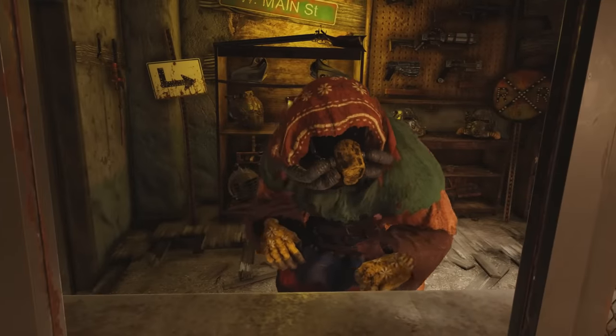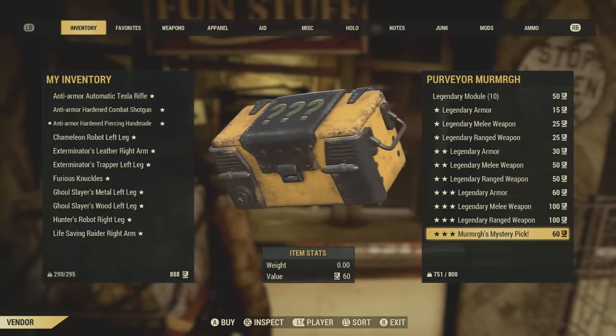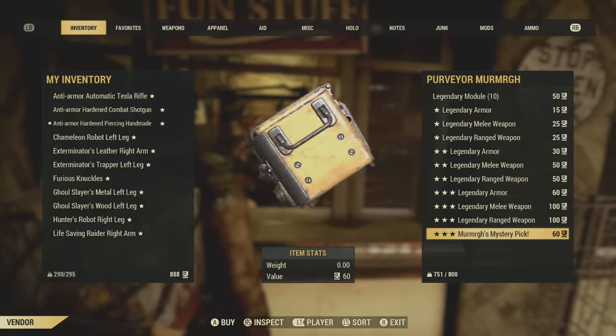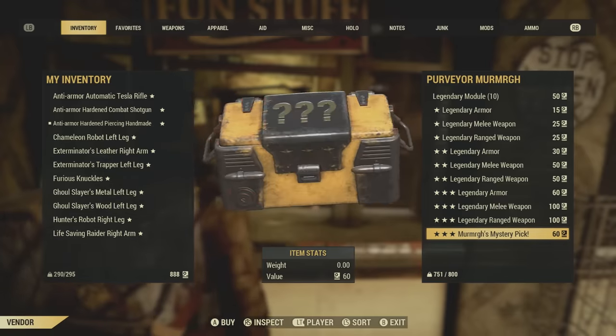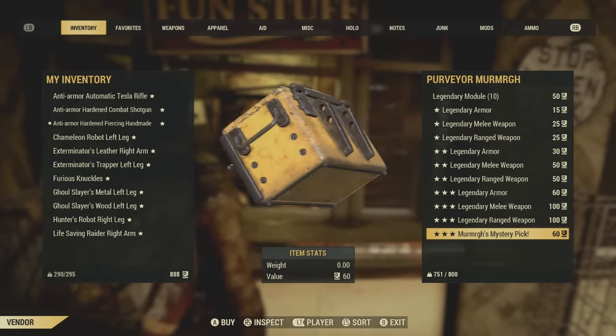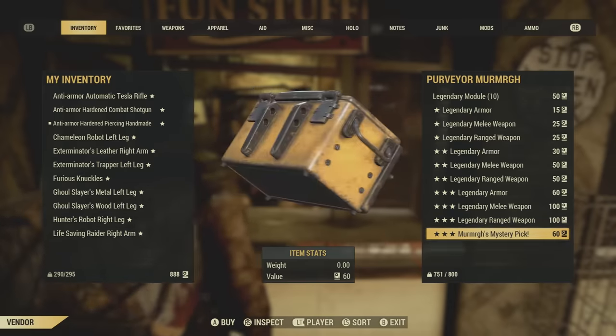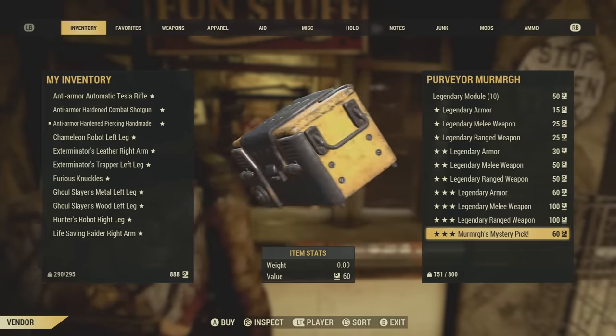I'm hoping I get some good stuff from this. Let's go ahead and get into this. If you find this enjoyable, consider taking a little bit of your time and leaving a like. I would love to know what y'all have gotten from this mystery pick. As you can see, it's worth 60 script. Typically three-star items cost 100 script, so it's nice to get a little bit of a discount.